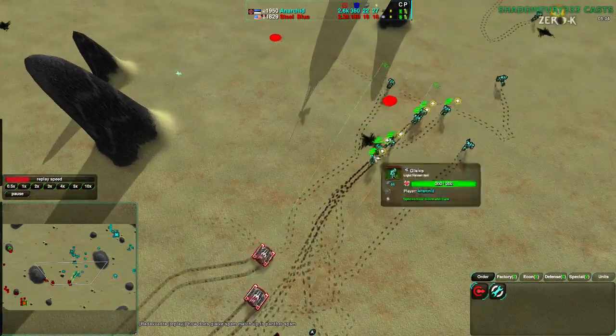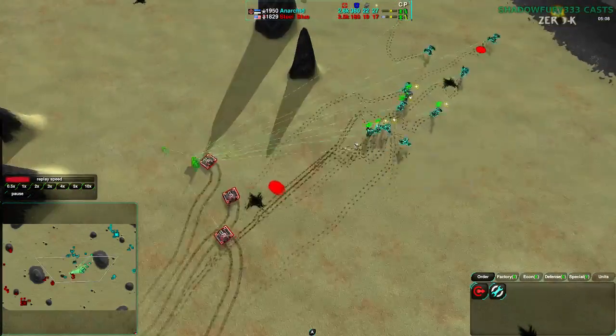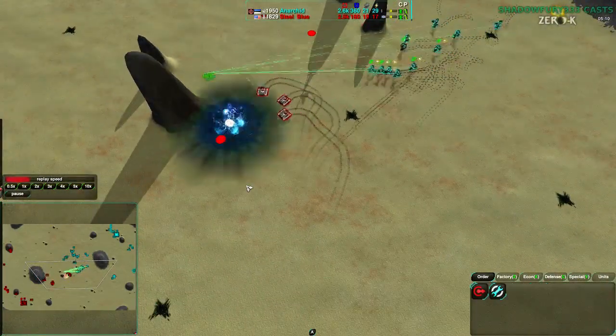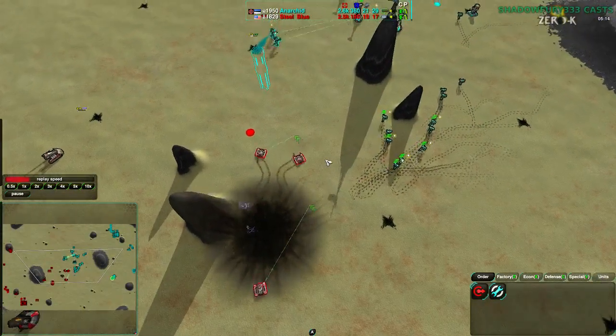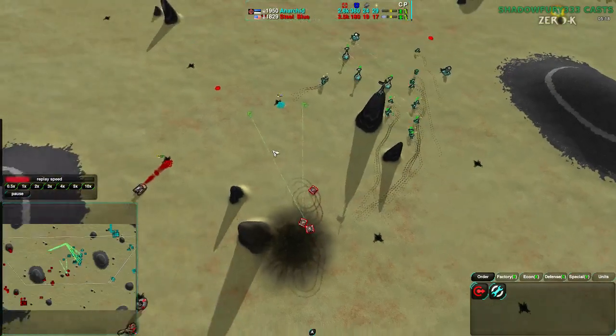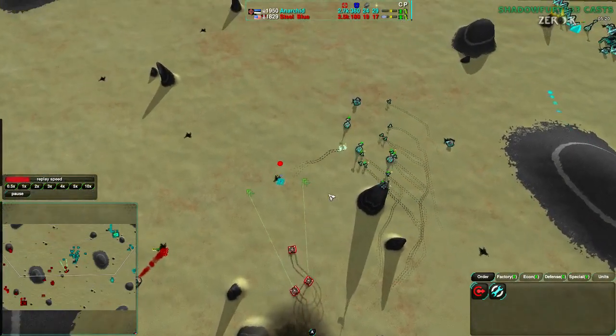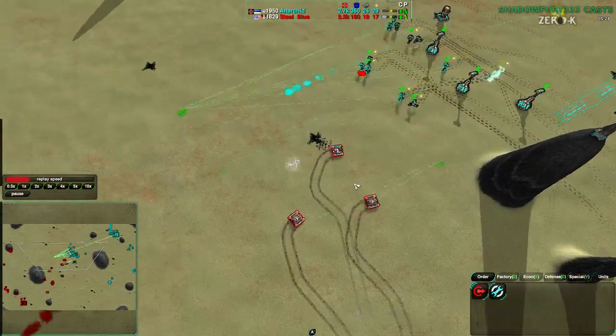Anerkid is avoiding the Panthers — he knows they're there and wants to stay away from them. He manages to run his glaives away. A Tick goes in the back — too far away from the Panthers, unfortunately. Glaives trying to go in on cooldown, but not quite quickly enough. I can see Anerkid was trying to get that Tick in there without Steel Blue noticing, so he'd retreat into it — but not to be, unfortunately.